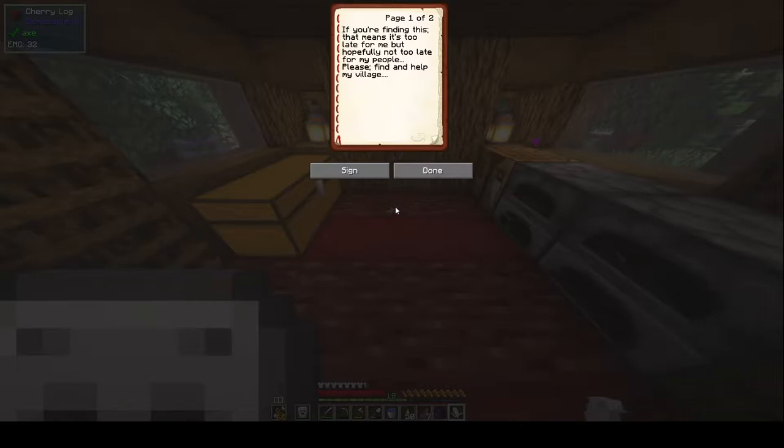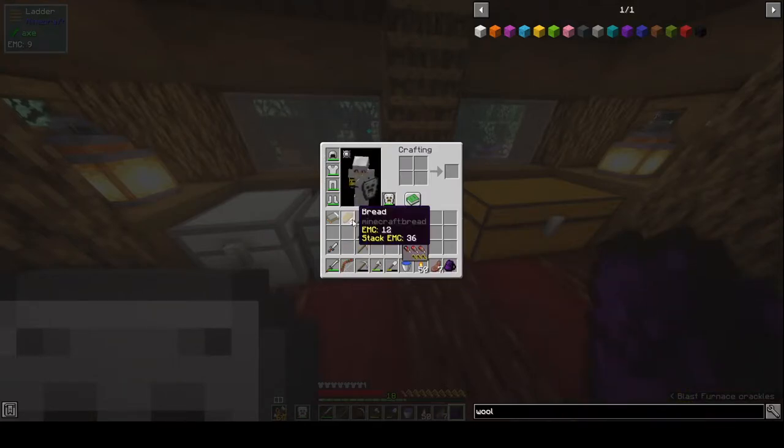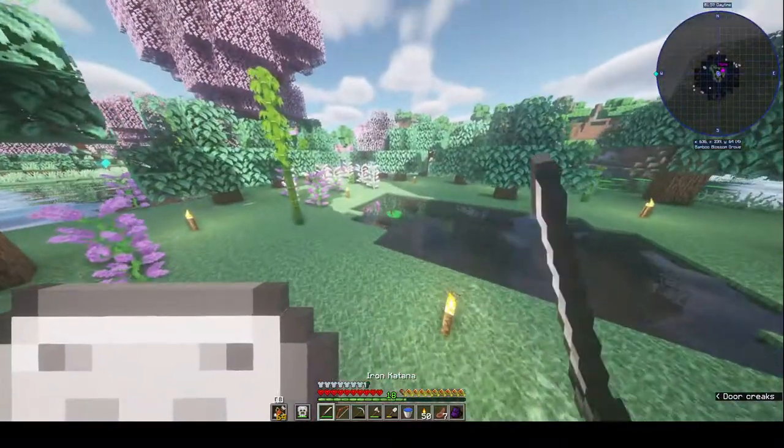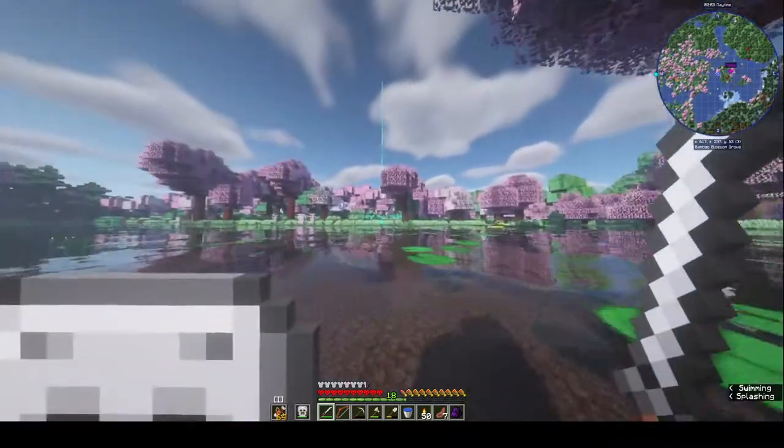Carter Smith's last request. 'If you're finding this, that means it's too late for me, but hopefully not too late for my people. Please find and help my village. They're at X160 and Z528. Hurry, please — they're starving since I left to go find food. Carter Smith.' X160, Z528? Isn't that near where I had left my marker? Well, let's go find out what happened. So he said X160, Z528 — that's roughly around where Carter Smith is.